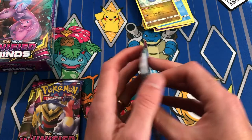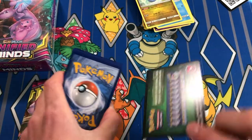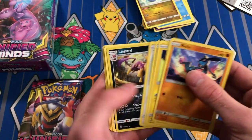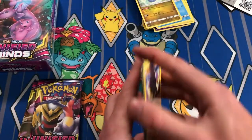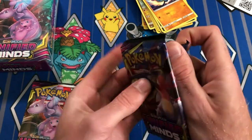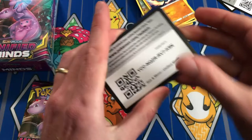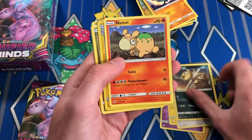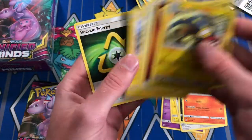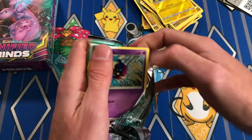Three packs — we'll save the Mewtwo and Mew pack for last and rip into this Deoxys pack. Another green reverse — Liepard, and non-holo Liepard. Love this Dedenne chewing on some berries, very cute. Garchomp pack — still looking for a hit here, can we peek an edge? No edge, no edge. Another green! Pikachu, Hoothoot, Scraggy, Phanpy, reverse Electric, and Latias.